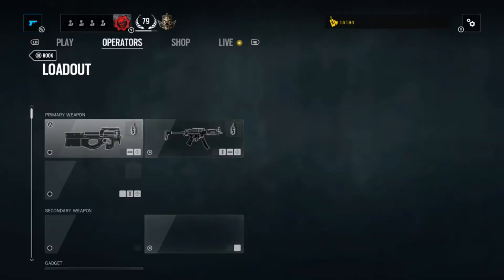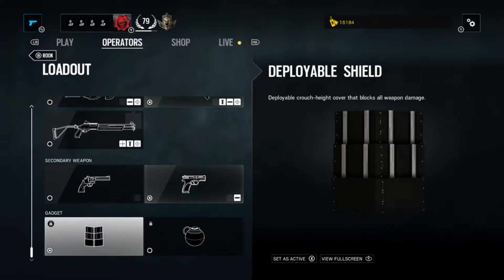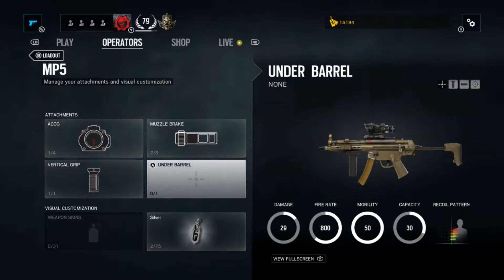First, we'll talk about his loadout. Rook can use the P90, MP5, and SG-CQB shotgun, along with a Magnum revolver and a P9 handgun. He can also bring impact grenades and a deployable shield. I recommend using the MP5 as it's just overall a great gun. I use the MP5 with an ACOG sight, a muzzle brake, a grip, and no laser sight. The gun has a very manageable recoil, especially when compared to the P90.